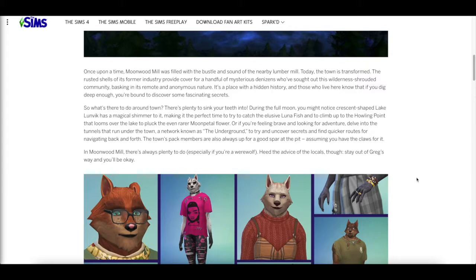Moonwood Mill was filled with the bustle and sound of the nearby lumber mill. Today the town is transformed — the rusted shells of its former industry provide cover for a handful of mysterious denizens who sought out this wilderness-shrouded community. It's a place with a hidden history, and those who live here know that if you dig deep enough, you're bound to discover some fascinating secrets. This is making me want to watch a Scooby-Doo Sims gameplay — we have werewolves, spellcasters, vampires, and mermaids!